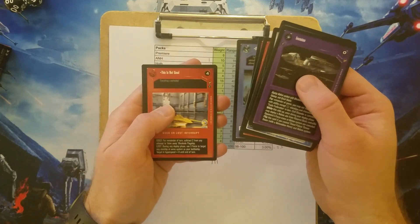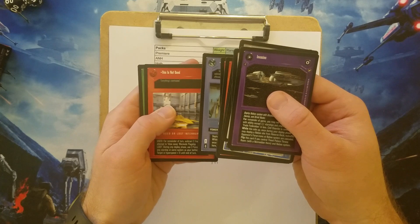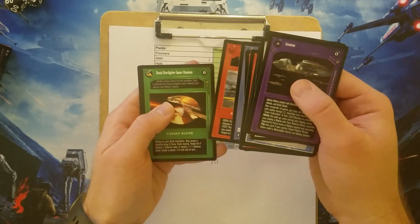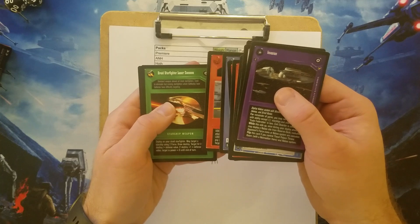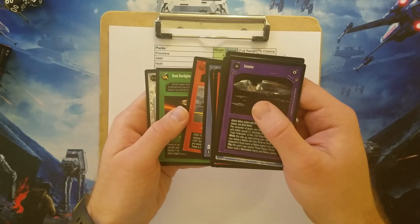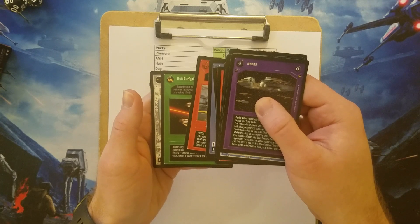This is not good. Hopefully that's not talking about our Rare. Our Rare is a Light Side. Oh, I'm one early — I forgot that I had one more card there. Our Rare is a Character. That's good. It's an Alien.